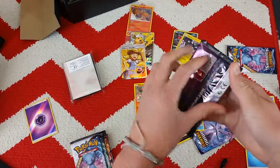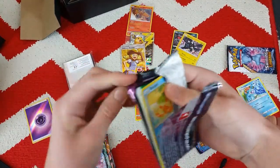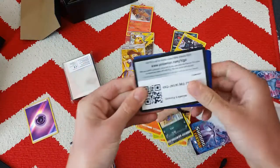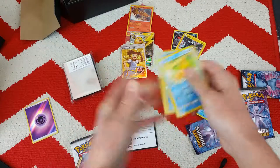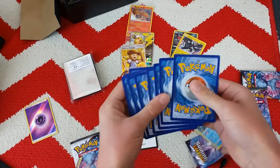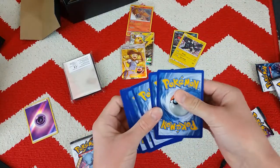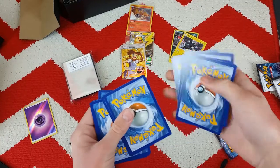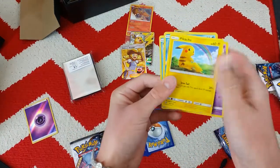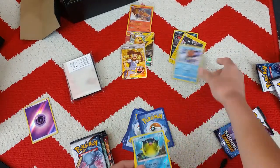We're getting really good pulls guys — I cannot believe this. This is our first ever Elite Trainer Box. Okay, we're just gonna do the card trick and take the four from the front — it's quicker. So we got a Jynx, Pikachu, Qwilfish, and a Keldeo — awesome!